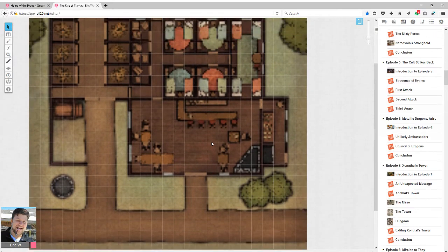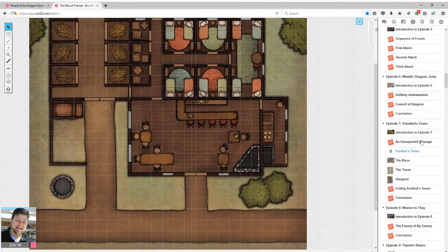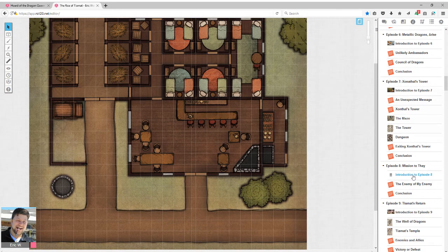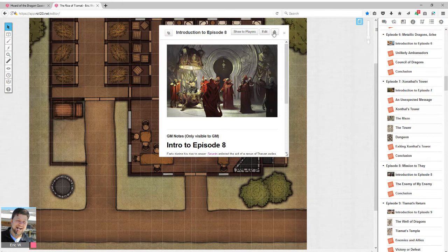Episodes 6 and 8 are designed as diplomacy missions where your players meet with interesting factions to get information or alliances — the metallic dragons and Thay. Thay is tricky because a lot of heroic players would not want to ally with them at all. They're kind of supposed to be neutral but honestly look like Star Trek villains — just evil wizards essentially. None of those sections have maps, which is fine if your players are okay with role-playing these situations, but it doesn't necessarily translate well to what Roll20 is and can do.